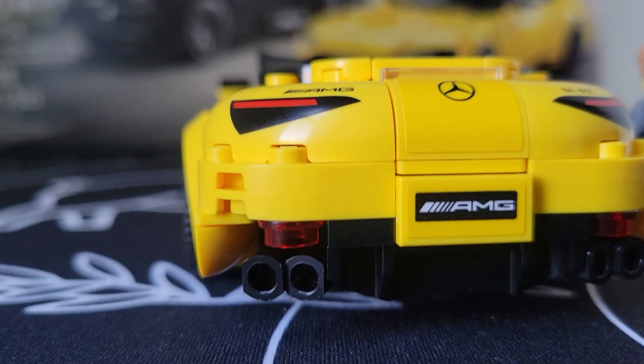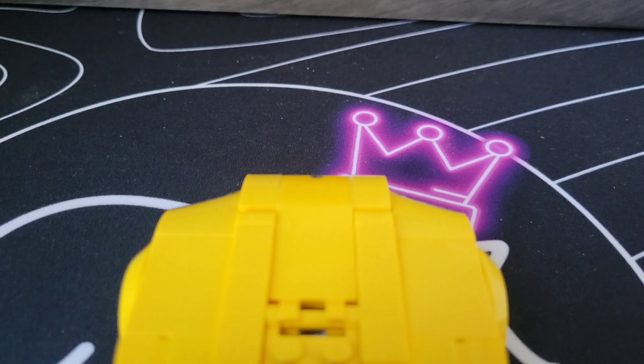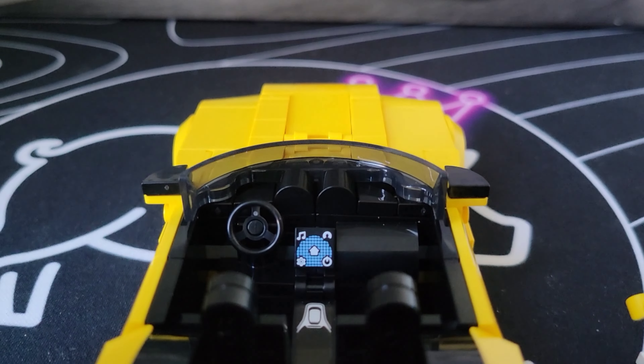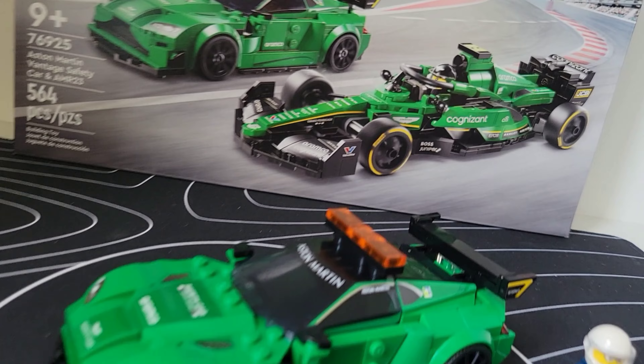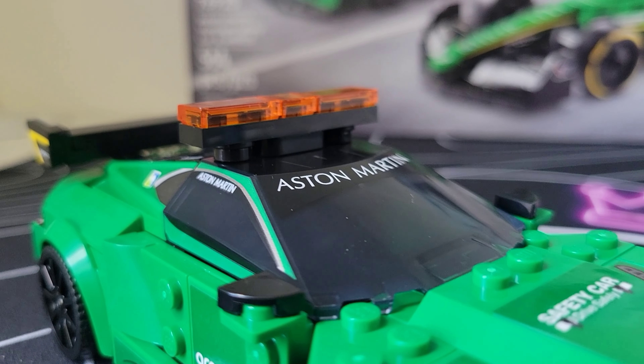The penultimate position goes to the Mercedes SL 63 AMG - the 6.3-liter twin-turbo was simply not enough to outdrive the relatively boring build and an overall cartoony final look. With the bottom two out of the way, our first podium position goes to the Aston Martin Safety Car. While the color is wrong again, there are some really great techniques and parts in a unique color - we don't get a lot of green in Speed Champions.